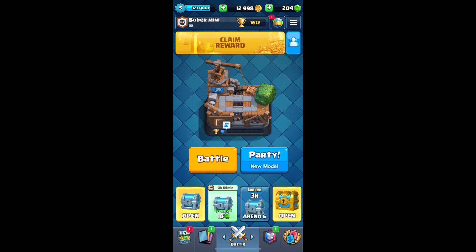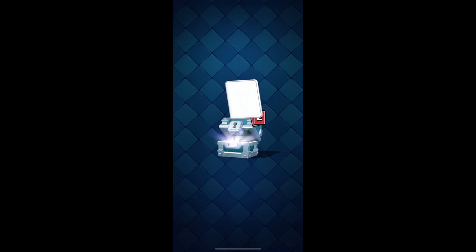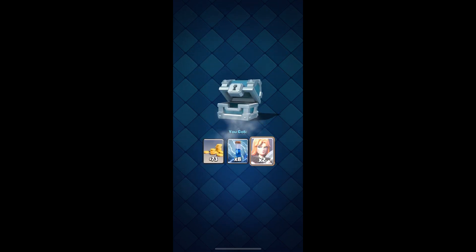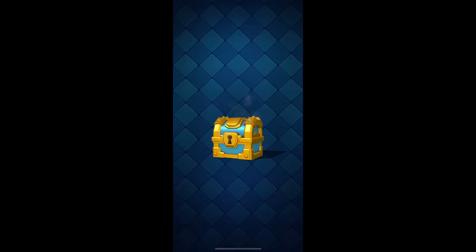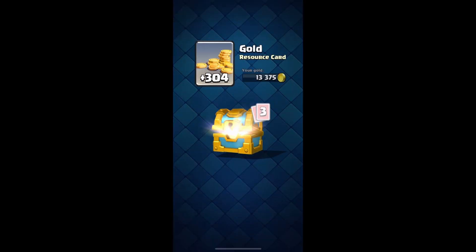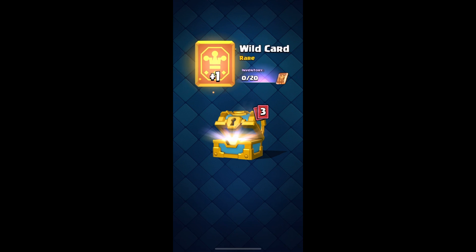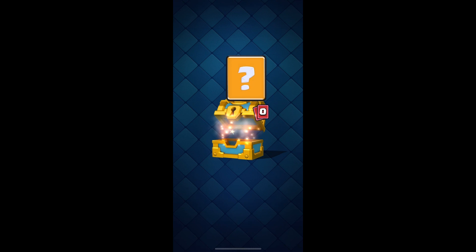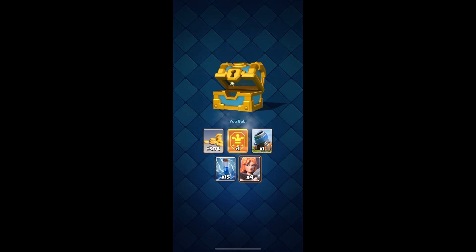Let's open up some chests first. Alright, silver chest - we get gold, we get zap, we get valkyrie, pretty good. Let's open the golden chest. We get gold, we get wildcards - only one, that's alright. We get one more tar, we get a bunch of zaps, and then we get more valkyrie. Nice.